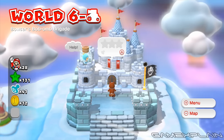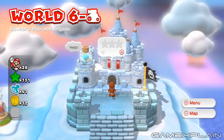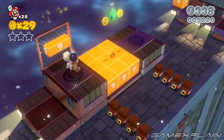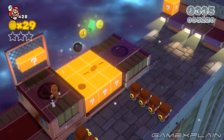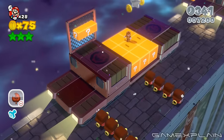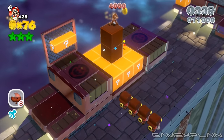World 6's Castle, Bowser's Bob-omb Brigade, has 3 green stars and one stamp to find. You'll find the first green star above the third tank. To reach it, hit the nearby question block for a bomb, then toss out the question blocks below the star to create platforms that lead right to it. Alternatively, you can simply ground pound the single block directly below.